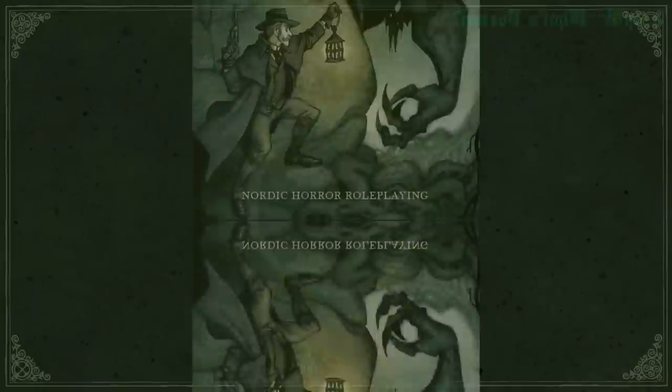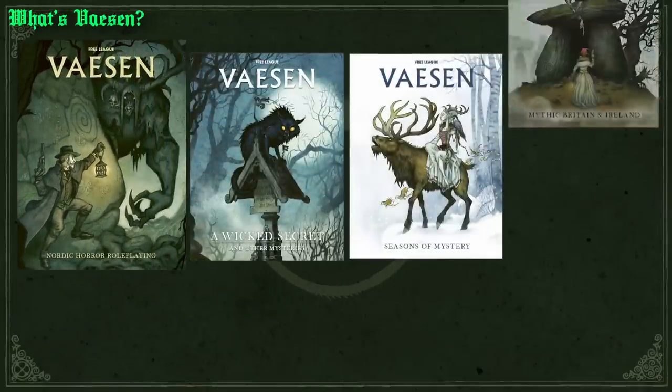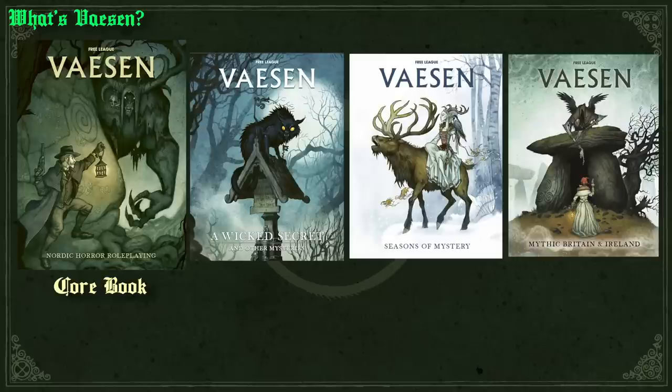Alright, back to the video. So at the time of this recording, there have been four Vaesen books published. The Core Rulebook, which sets you up in Sweden somewhere in the 19th century and based out of the growing city of Uppsala — this book includes a sample mystery called The Dance of Dreams. The next book that came out was A Wicked Secret, which is a collection of four mysteries, each running about 25 pages.